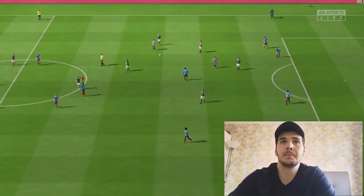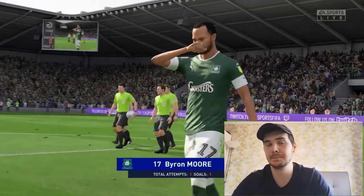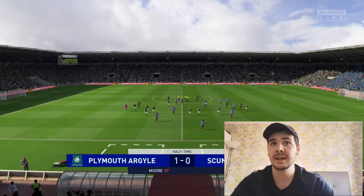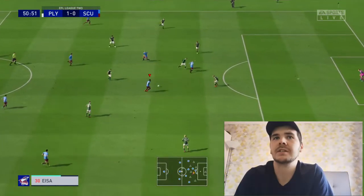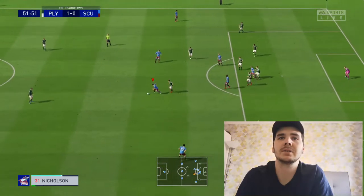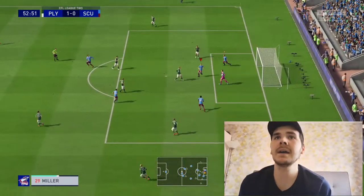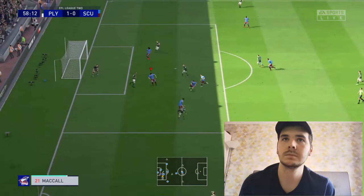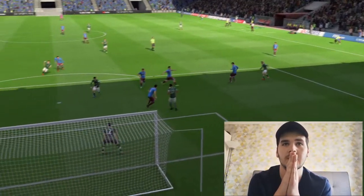That's the half-time whistle - a bit of a disappointing first half. I was coming into the game feeling confident but it was disappointing. We had our chances but we're just not clinical enough, our finishing isn't there. Second half - can we do something? Back into Van Veen, coming back into Cameron White, Nicholson on the ball, got Clark out, Isa making a run - sticks it across but it's too close to the keeper.